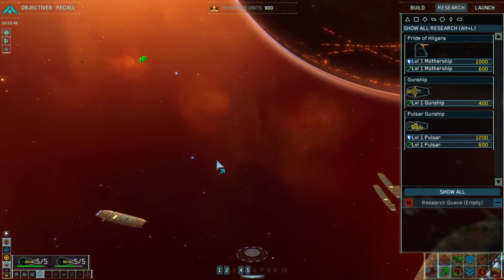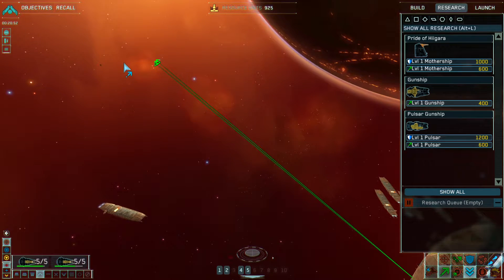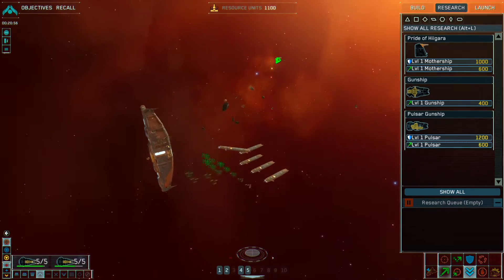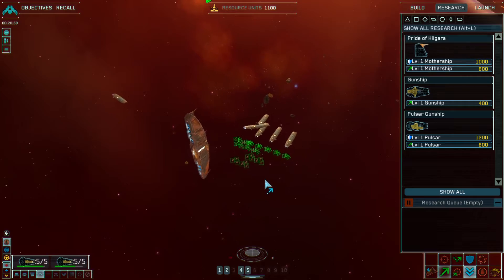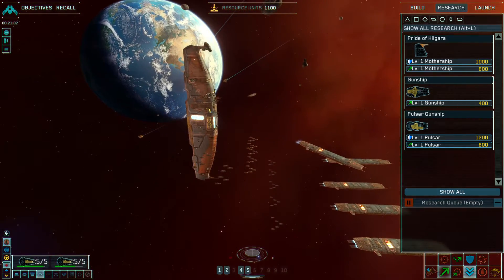I'm going to select those squadrons that are out there. I press D, and they will automatically dock, refuel, repair, whatever they need to do. Then they will come out here and stage themselves in an orderly fashion like the rest of the ships.